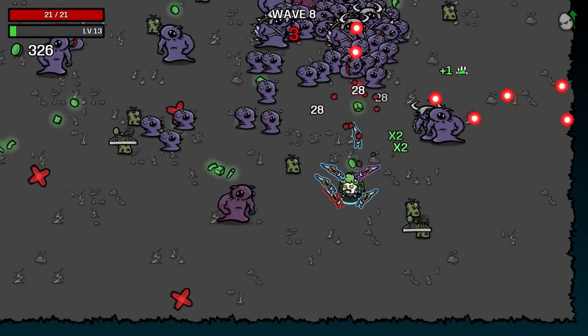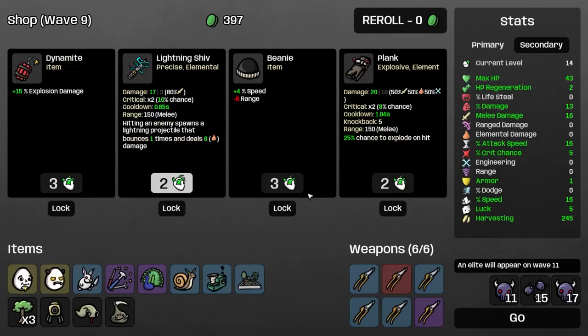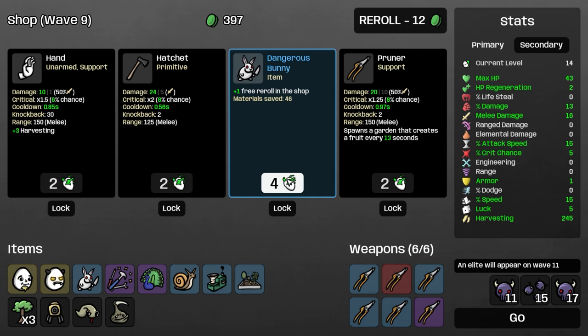I have 34 HP now. Nine percent speed, nine max HP — all this is good. We might end up with explosive damage, but we'll just let it be. Can't go wrong with dangerous bunny — you really can't.